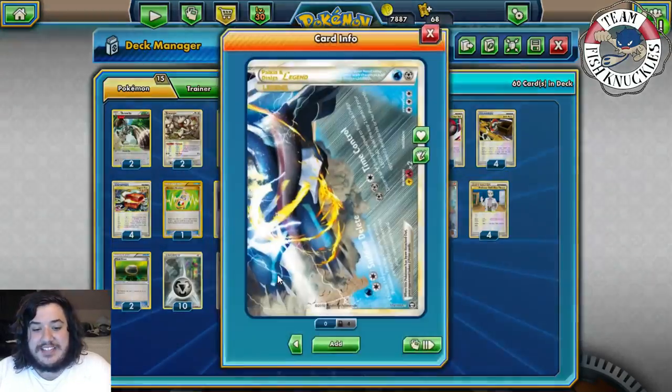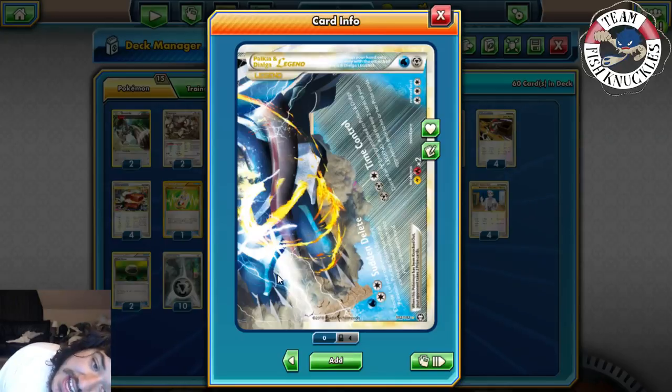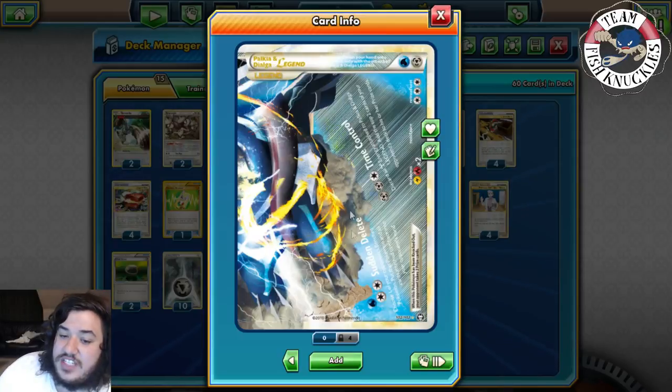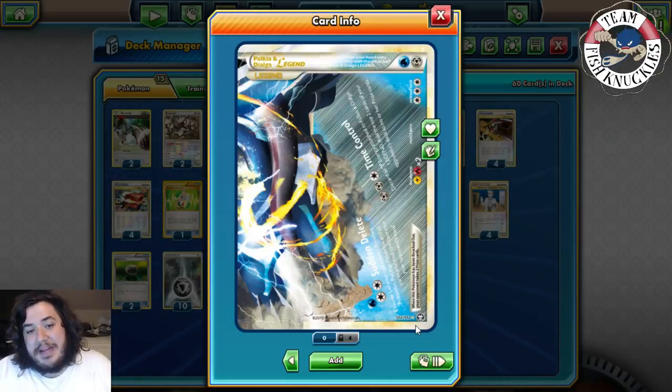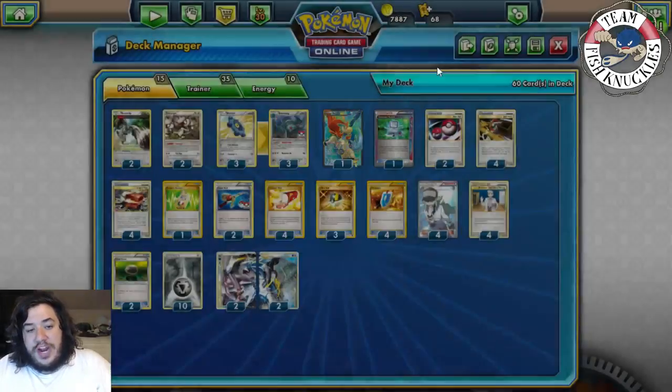Palkia Dialga Legend is our main attacker. It has the attack called Time Control — you discard all metal energy attached to Palkia Dialga Legend and add the top two cards of your opponent's deck to their prize cards. So what we're trying to do is deck out our opponent by moving cards from their deck into their prize cards. Note that when this Pokémon is knocked out, your opponent takes two prize cards.